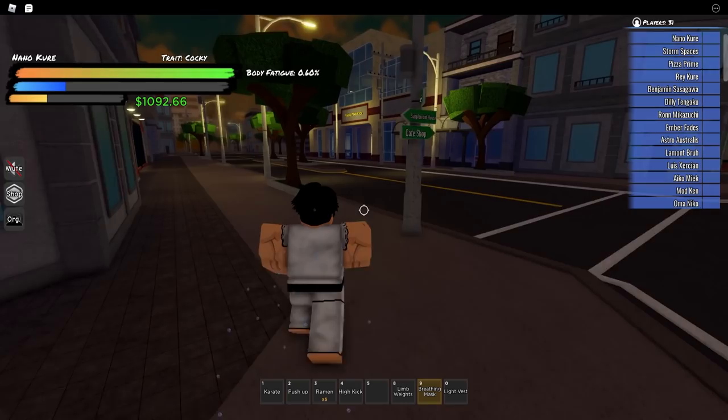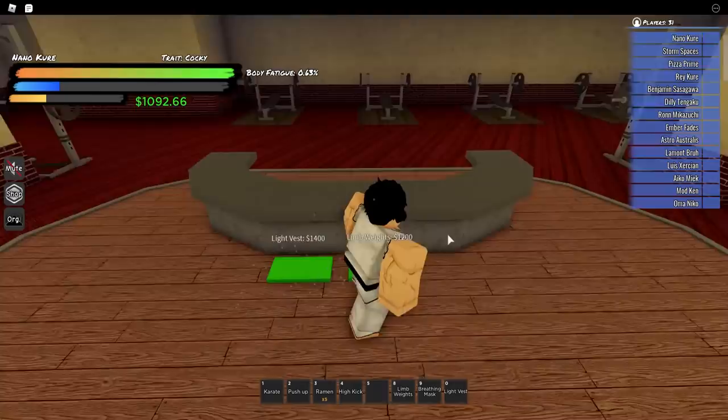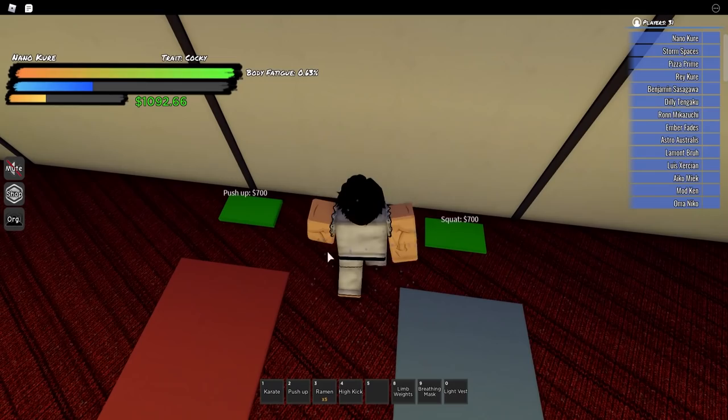You want to go into this gym right here and buy a light vest. So we're going to go over here and buy a light vest — we might as well buy everything. You want to buy a light vest right here. Don't worry about limb weights for now — I'll explain those later. But buy the light vest, and then you want to buy push-ups and squats.